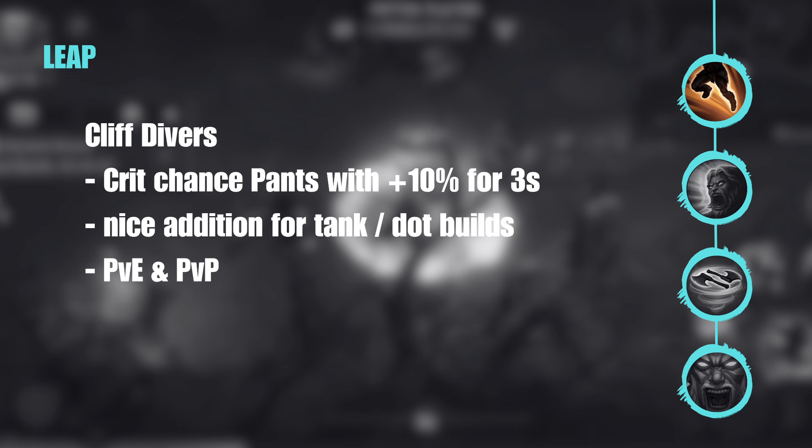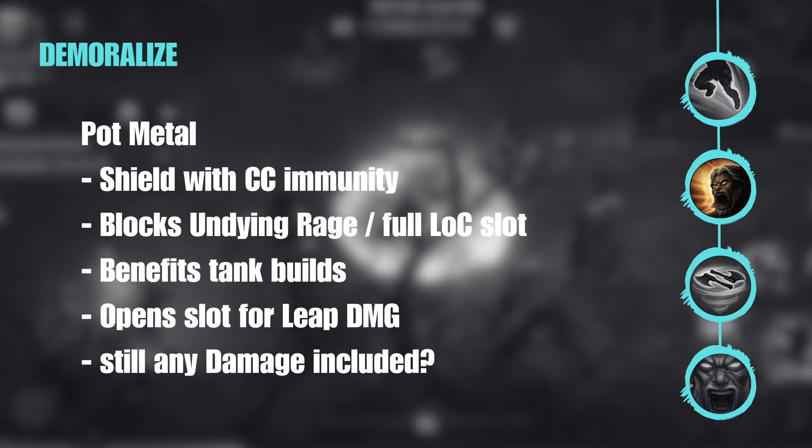Leap is a very important skill for us. It was boosted a lot in the latest patches, and now we receive a new essence — the Cliff Divers. It gives us another 10 additional crit chance per usage of Leap for three seconds. This is really cool because now we have a boost for our tank builds and our DoT builds that always lacked a bit of damage and crit chance. It can be used for PvE and PvP — a very good advancement of existing builds.